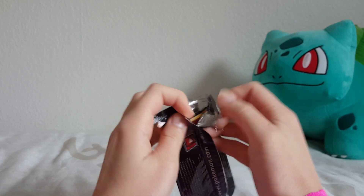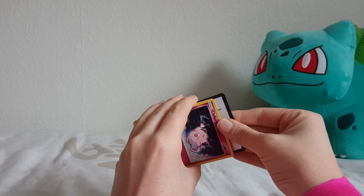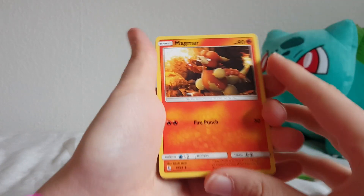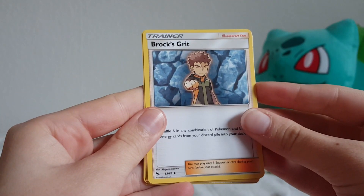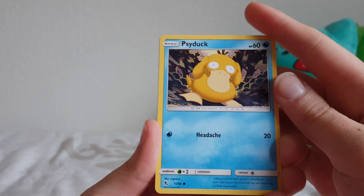We open it and there's a Clefairy! We take it out, here's the code card for you. Three to the front and get rid of the energy card. We got Magmar, Scyther, Brock's Brofist, the Clefairy, and a Jigglypuff. And a Goldeen - oh cute - and a little Paras, and a Psyduck with a terrible headache.